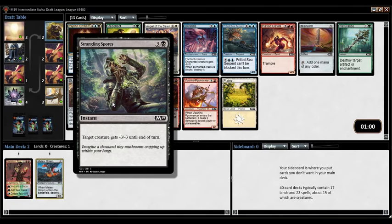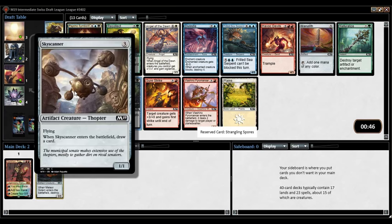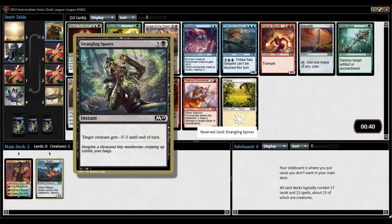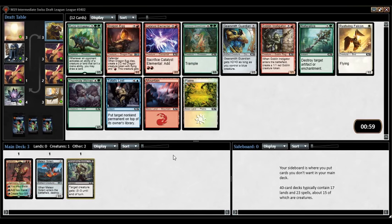Strangling Spores is a nice one here. Gravedigger would have been exceptionally good if I had picked it up — just two on-color cards would have been nice. I think the next best pick to Strangling Spores is like Psychic Symbiont or Skyscanner. I could pick up Skyscanner to stay open, but I like picking up removal when I can. Not that Strangling Spores is the best removal spell, but it's pretty good.